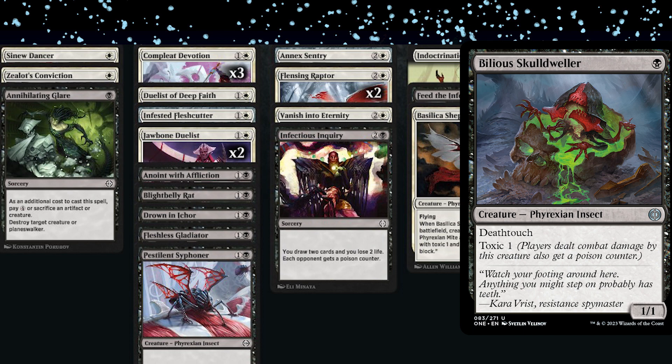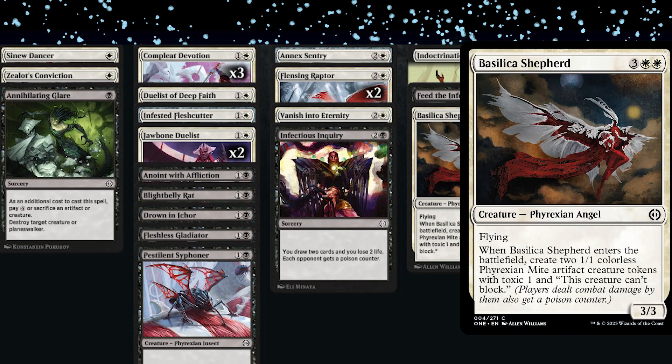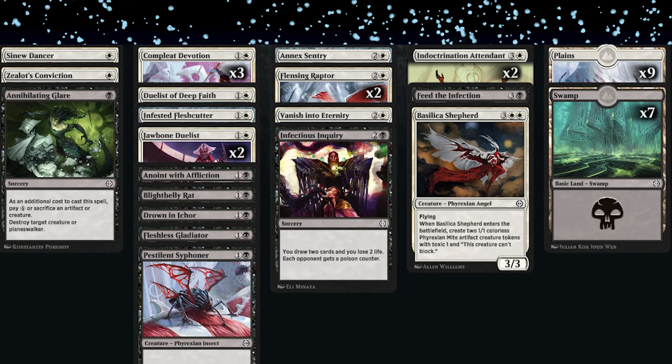Is Basilica Shepherd the must-pick best white common? No — it basically was just a 3/3 flyer that made mites. It died immediately; it was disposable and just made mites. Neither host was impressed with it. People are super over-valuing it — it's mid. It's not your Cloud Goat Ranger-type card. The mites not being able to block makes it so much worse. Basilica Shepherd is the three-mana 3/3 flyer that makes two 1/1 toxic mites that can't block, and five mana is so expensive for that.